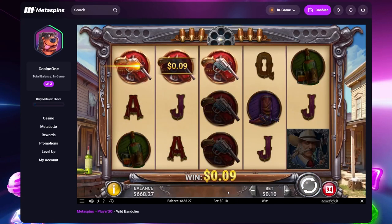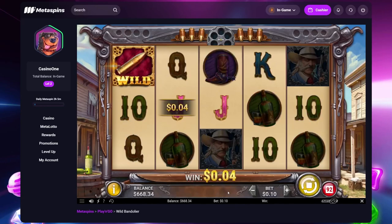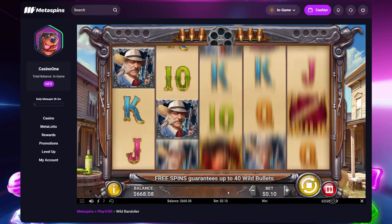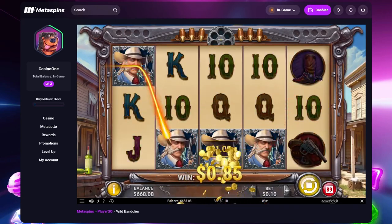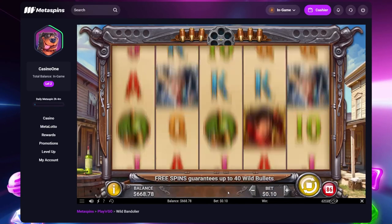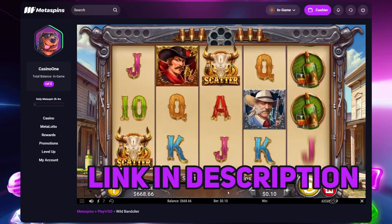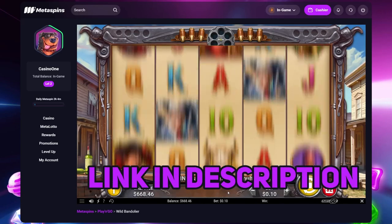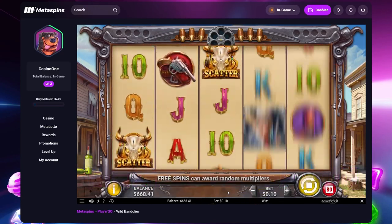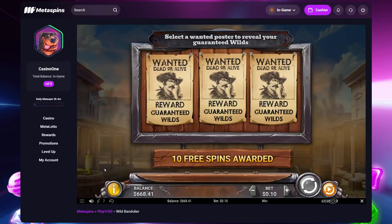Hopefully we get at least two or three bonuses, but you all know — sometimes it's quick, sometimes it takes a while. So what are we looking for? Three scatters, of course, for the bonus. I'm betting 10 cents right now so we don't rip the balance too fast, and I can show you more slots in the future. Please make sure to sign up through the link below my video if you want to support this channel and play this game. Metaspins is the casino we are playing at. It's a nice day because we hit the bonus very quickly.